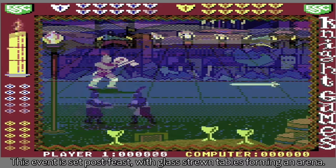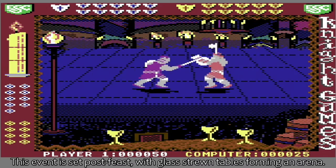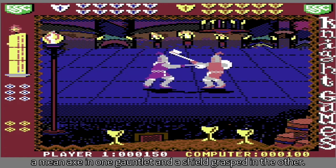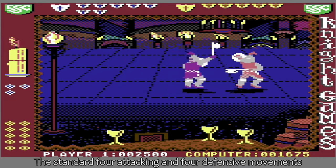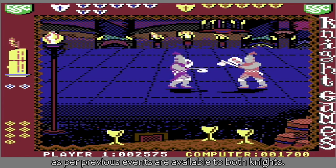This event is set post-feast, with glass-room tables forming an arena. The knights face one another — a mean axe in one gauntlet, and a shield grasped in the other. The standard four attacking and four defensive movements, as per previous events, are available to both knights.